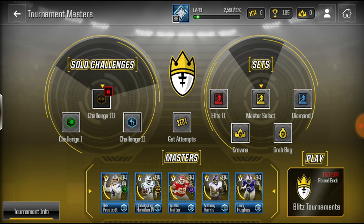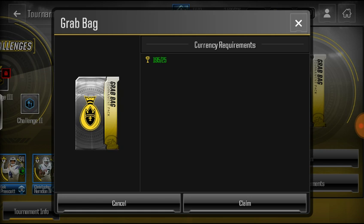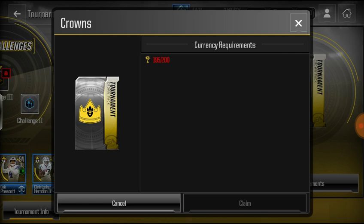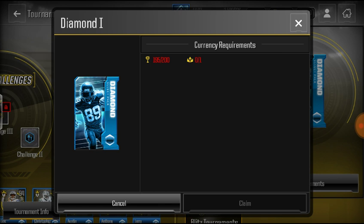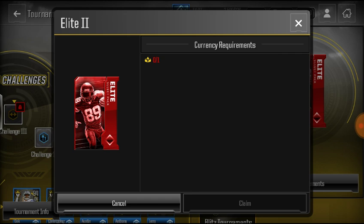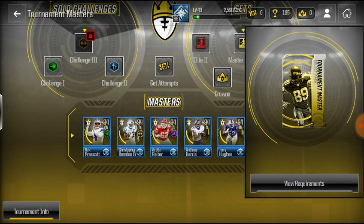The crown unlocks the Masters store. You can get a grab bag for 25 trophies. If you don't have any crowns, that's 200 trophies. There's a diamond select pack for 200 trophies and a crown — it's 90s through 93, I believe, which is pretty good. The elite two is one crown. The master select pack is 600 trophies and one crown, which is pretty cool.